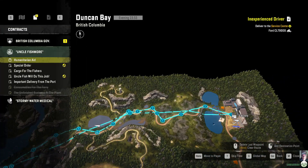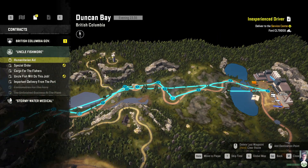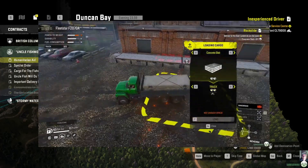One of the reasons I suggest you bring two vehicles is, number one, you'll probably wreck somewhere along the way, and that's where the crane and having a second vehicle helps quite a bit. Secondly, you want to get two concrete slabs, and concrete slabs are two slots, so having two vehicles works out pretty well.